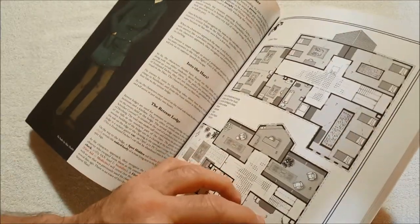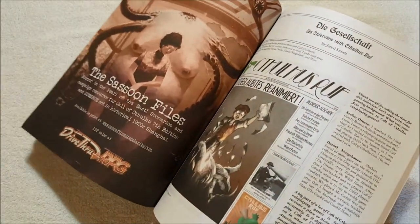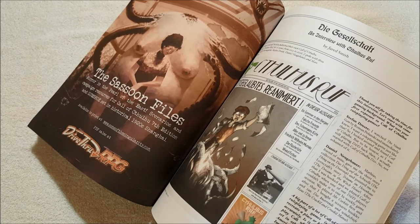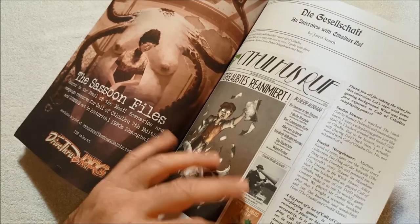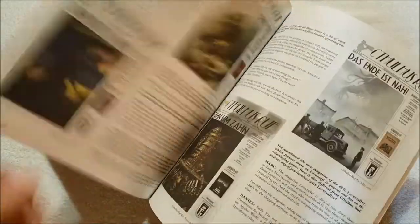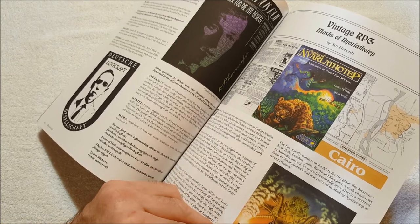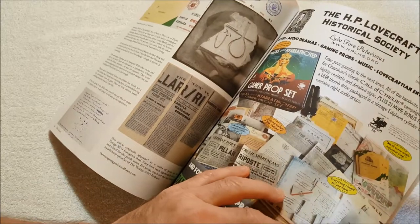I like the art. The Sassoon Files — that's an ad. Then 'Die Die Guess and Shaft,' an interview with Cthulhu Ruf — I believe Cthulhu Ruf is the German magazine, very cool. Then there's 'Vintage RPG' and content about the original Masks.